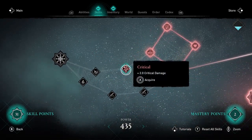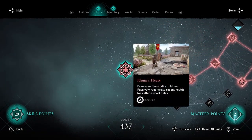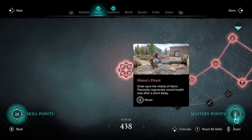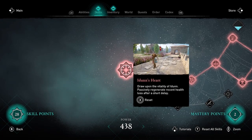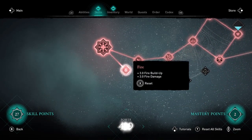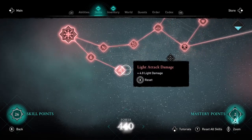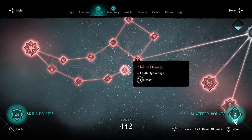That's one of the two major skills added to the Bear skill tree. You can get the Hydran Slam immediately, but to get the next one you have to fill out a bunch of minor nodes to unlock Eden's Heart — draw upon the vitality of Eden, passively regenerating recent health loss after a short delay.